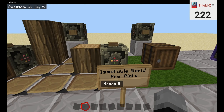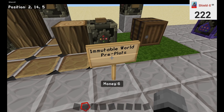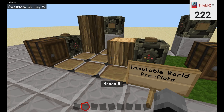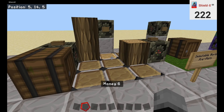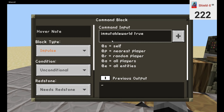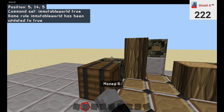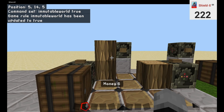Let's move next. We have immutable world. Now this is a very helpful command for when you're doing pre-built plots. Pre-built plots are where you have a selected area and you can only build in this area. Immutable world is enabled — as shown, you can see in chat: 'Game rule immutable world has been updated to true.'